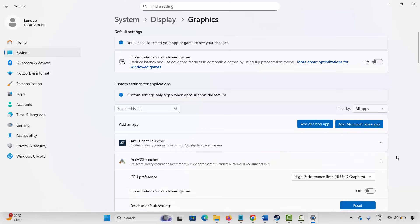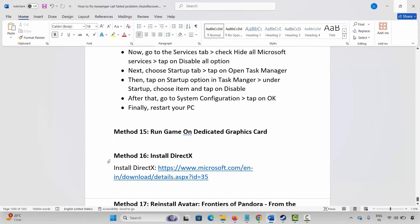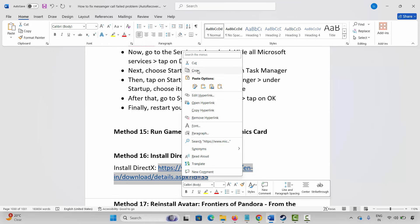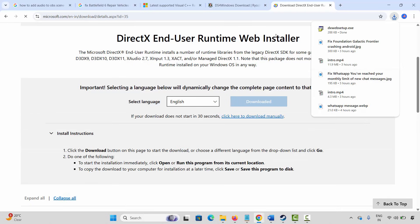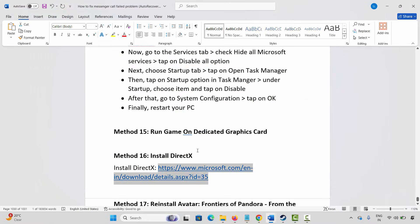If the problem still occurs, install DirectX. A link is provided in the description — copy and paste it in your browser. Once the website opens, click the Download option. After the DirectX installer downloads, install it, restart your PC, and then try to play the game and check.